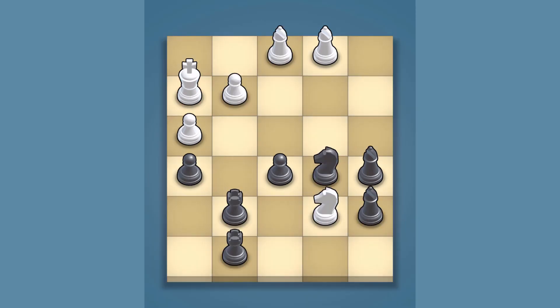Against all odds, black's bold sacrifices and tactical precision led to checkmate in just five extraordinary moves.